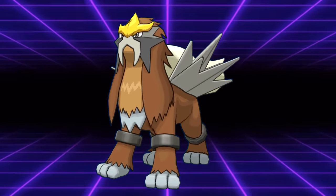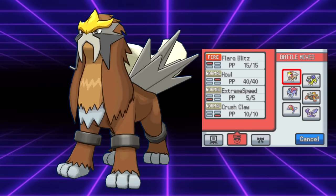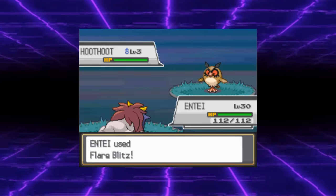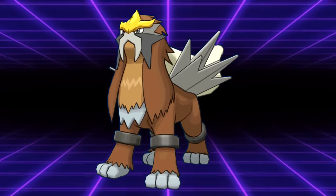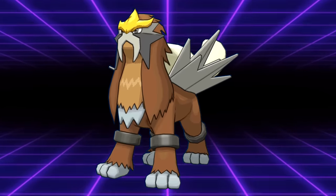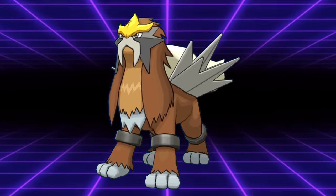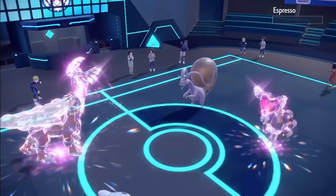This is prior to Entei gaining access to Sacred Fire in Generation 6, so it relied on its event moves to be viable. Without Extreme Speed and Flare Blitz, Entei would be stuck clicking Flamethrower or weaker physical moves like Fire Fang. It's due to these events that Entei reached a level of viability that allowed it to be considered for teams. Due to the Pokemon only becoming available in June 2010 with World Championships soon after, Entei failed to have a similar VGC impact as Suicune. It would eventually have its day in Generations 8 and 9 after gaining Inner Focus.